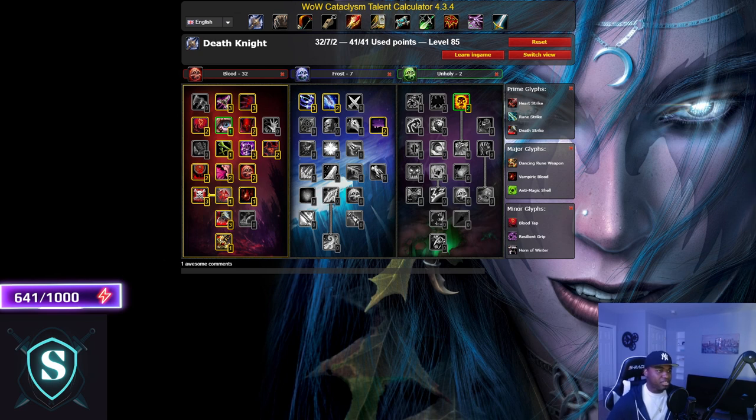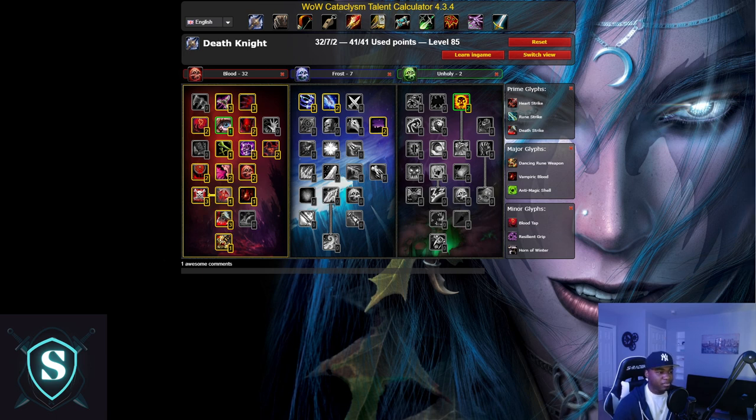That's it for the Cataclysm talent build setup for Blood DK. Let me know in the comments what you think. Cataclysm isn't coming for a while — we just got into Phase Three — but it's an interesting expansion to think about. Sometimes Cataclysm gets a bad rap as the first 'bad' expansion, but it brought a lot of changes people don't remember fondly enough. Blood DK was the obvious first pick because I love DKs. As always, you've been great, I've been Soul, and I'm out.